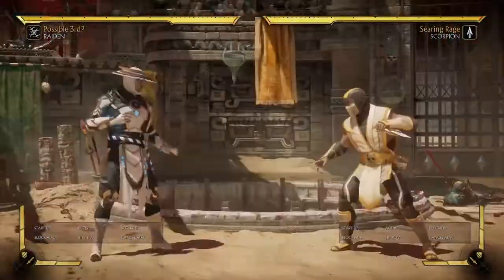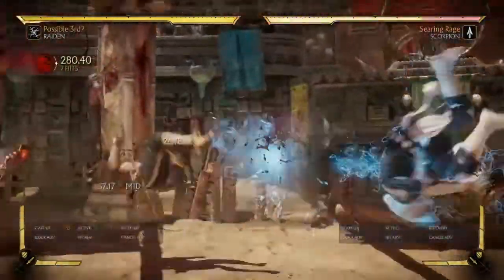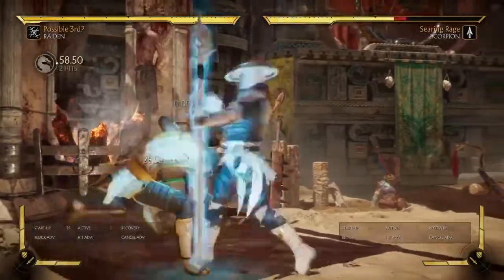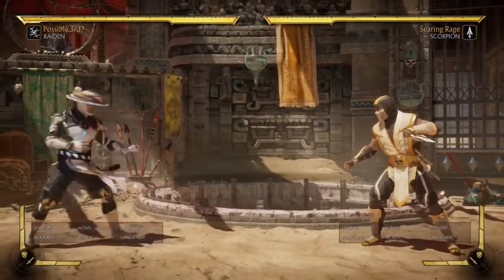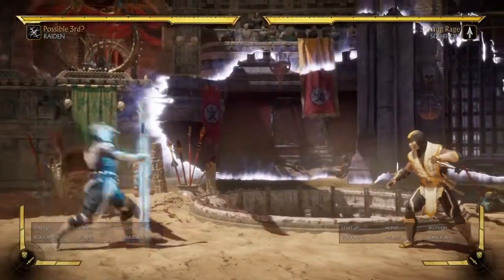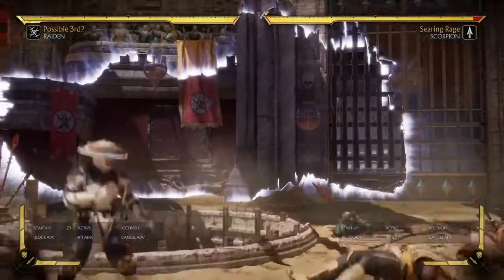A simple combo like this — you get pretty good corner carry as well. Plus in the corner you get a launch up in the air, and it does pretty good damage. And if you have opponents like wave dashing, they may actually not wave dash into it, or you could just wait, put it out, and teleport in the face and combo launch.